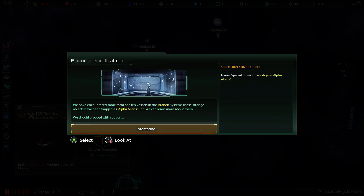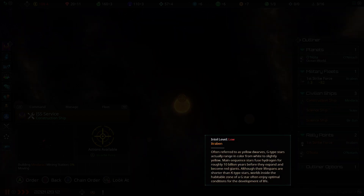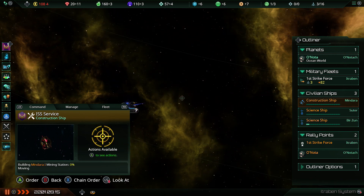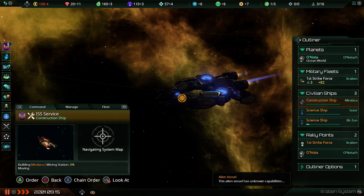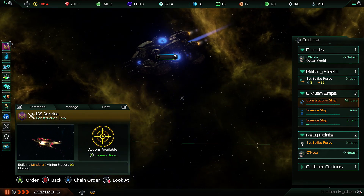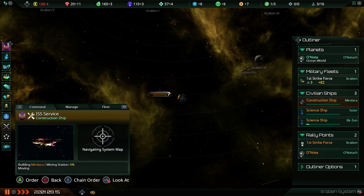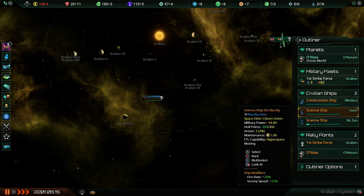Situation log updated — we've potentially got aliens here. What's going on? Eddingmatic spacefarers — they appear to be another space race entirely. So we've actually got a space race going on here, marvellous. We should probably investigate those guys, see who they are and see if they're friendly.